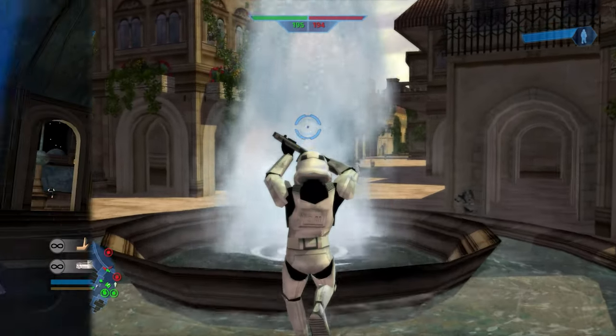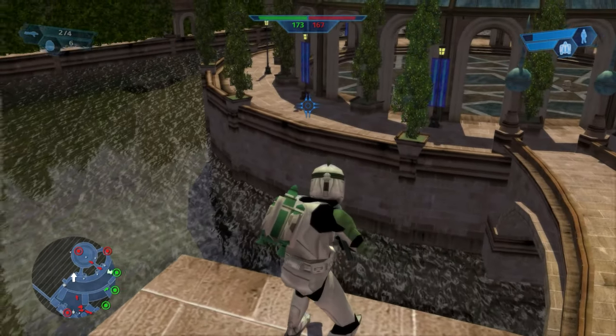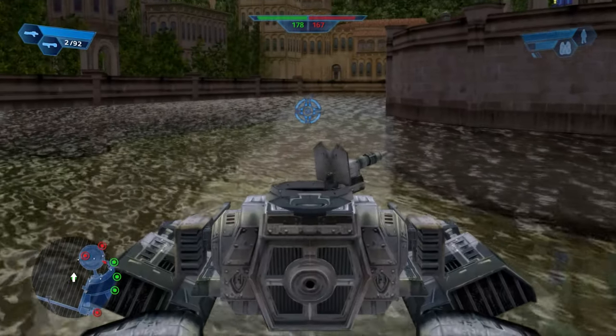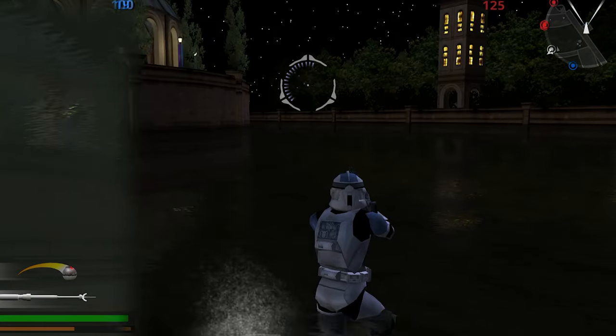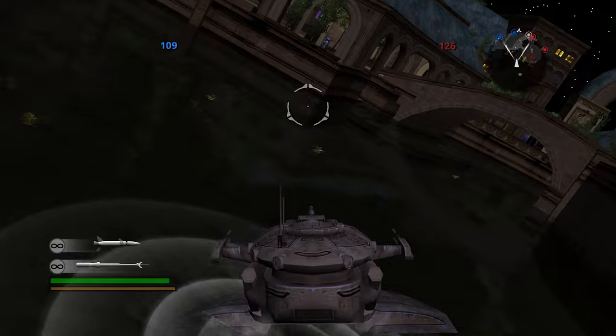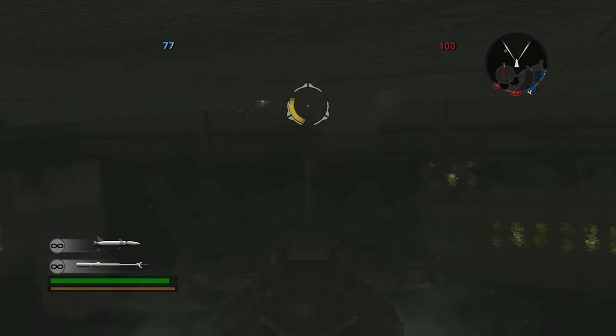You might have also noticed these fountains scattered around the map. Although they are in the reboot, the original's maps have a body of water that vehicles can drive on. In fact, not only can they still shoot underwater — which isn't possible with infantry — but sometimes your vehicle glitches out and sinks upside down, which is actually hilarious since it can still work in that position.